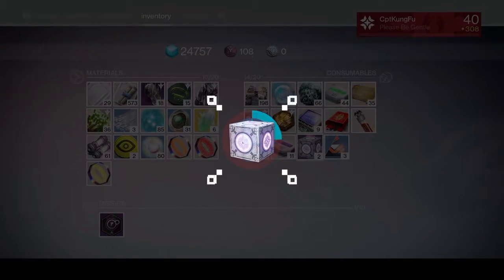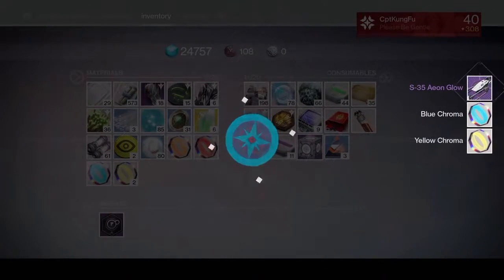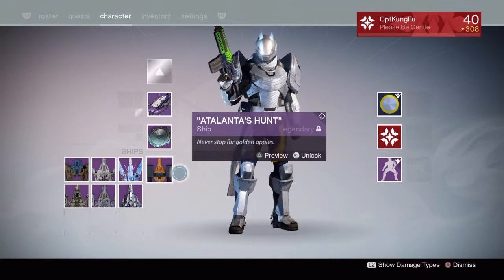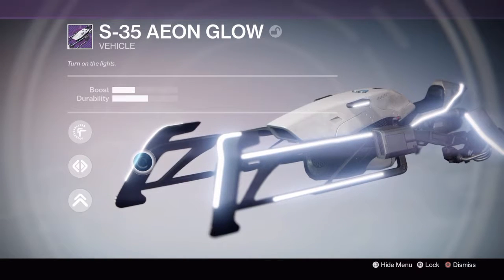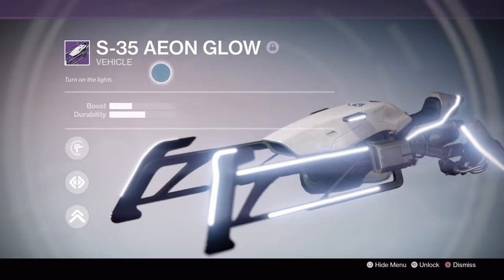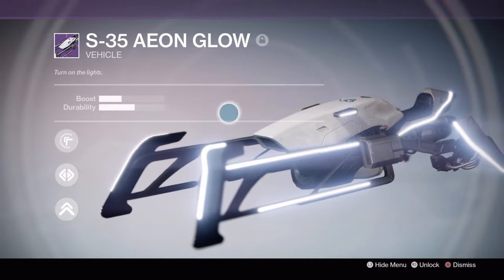In my second Sterling Treasure I get the Aeon Glow Sparrow which I haven't gotten yet, a blue Chroma and another yellow Chroma. Wow that's sick! Let's go! So this is the Aeon Glow, the S35 Aeon Glow turn on lights Sparrow.